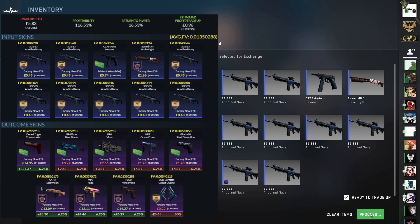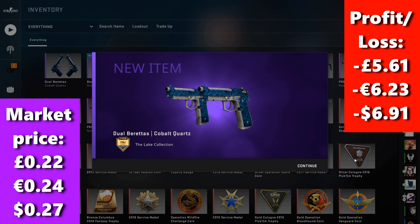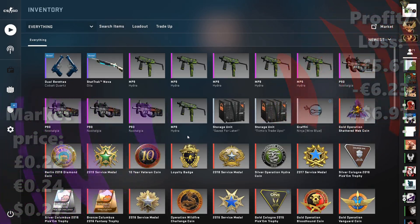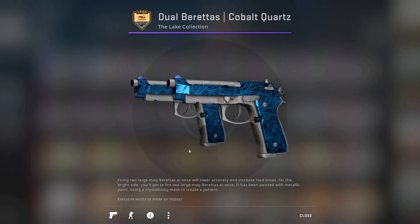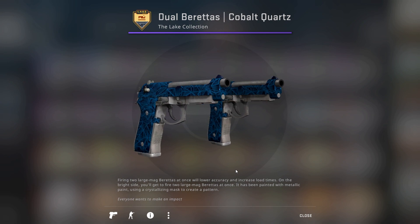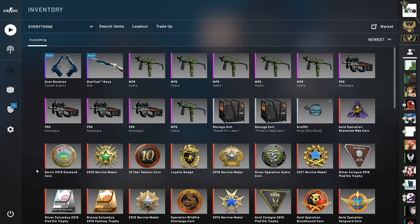Here we go — if we can hit the Deagle that'll be pretty amazing. Let's see... ah, the Dualies — there we go. Unfortunately that is a loss. They are some very low float Dualies, actually a nice skin, but completely worthless at 0.005. You can't use them for another trade-up, so they're worthless in that respect and in terms of price too — still a huge loss on that trade-up.